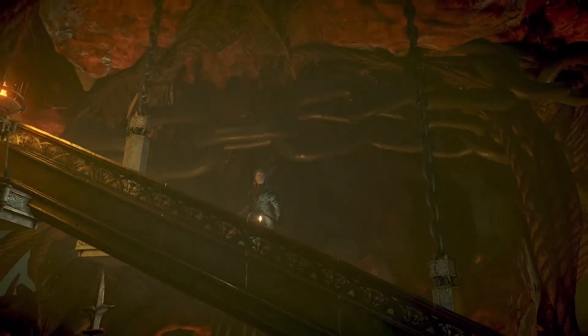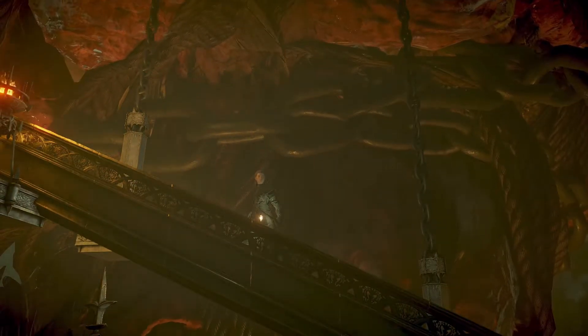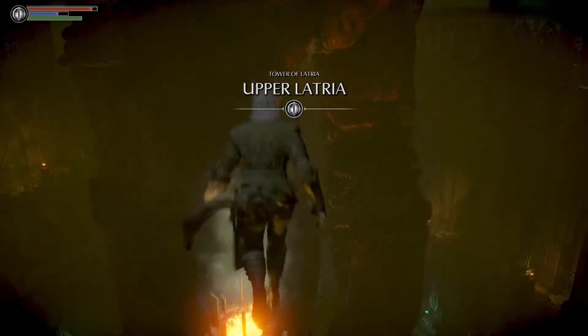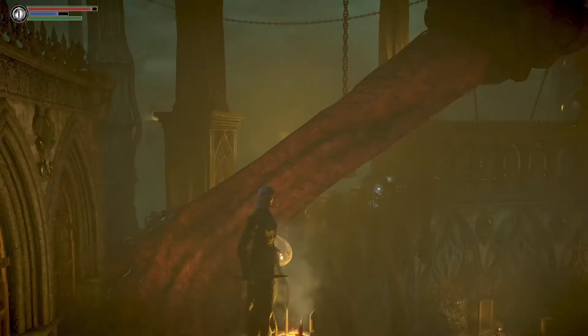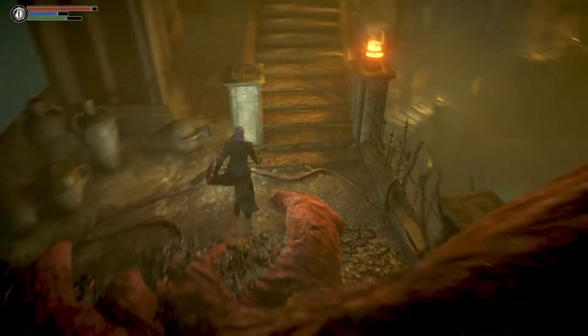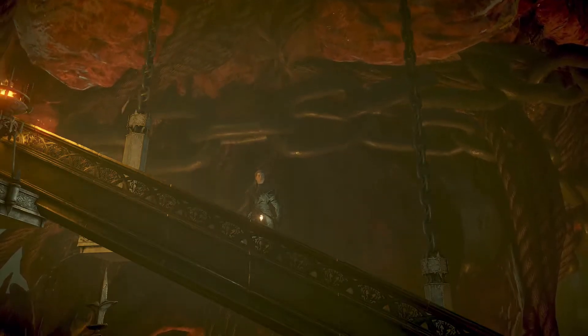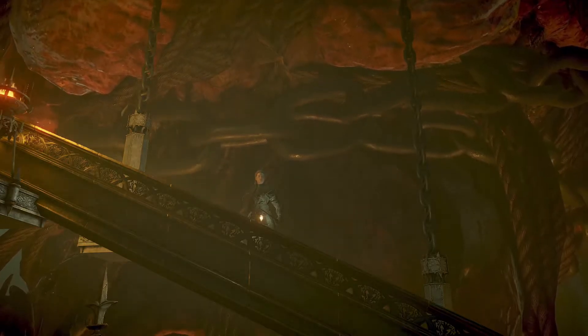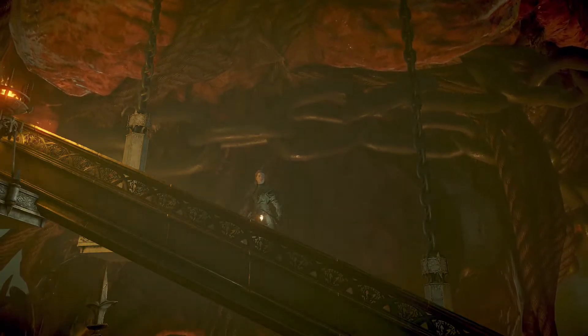Oh hello there! Welcome to the new updated hard skip tutorial. In this video I'll be showing you how to skip this berserk reference of a prop that is in 3-2, the Tower of Latria. There have been many versions of these skips in the past and they're pretty much all been attempted to be patched out by Bluepoint unfortunately. This is the only one we're aware of in the current patch, and we haven't received a patch since around December, so we hope this is the last one we have to figure out a new skip for.